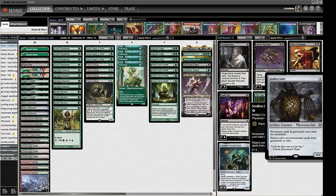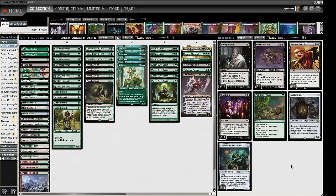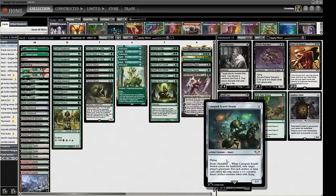Soulless Jailer is another piece of graveyard hate: permanent cards in graveyards can't enter the battlefield, and players can't cast non-creature spells from graveyards or exile. There's also Knotted Scarab Swarm — more for fair graveyard decks like Delver, stopping Dragon's Rage Channeler or preventing Murktide Regent from coming into play. It's not very effective against lightning-fast graveyard decks like Dredge since four mana is too much, but it's good in fairer matchups.